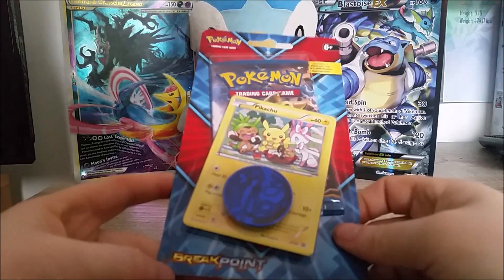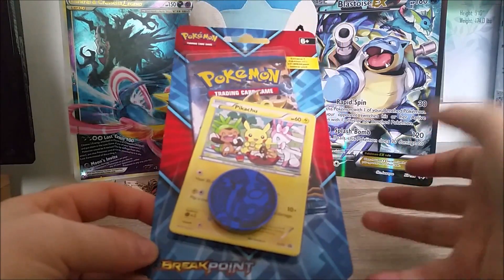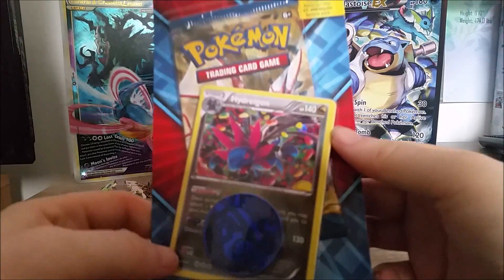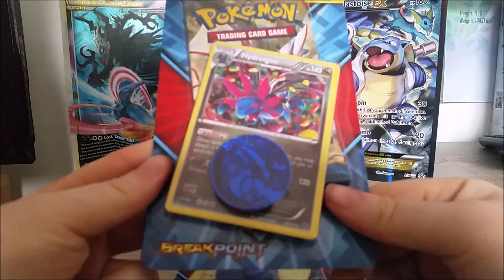We got Breakpoints and we got the Pikachu promo — the holo thing there with the coin. So cute, look at that. And then we got a Hydreigon, holo, and it's not exactly a promo, but it is awesome.